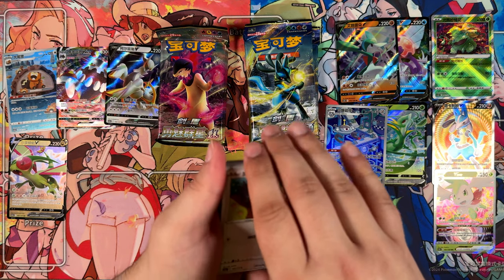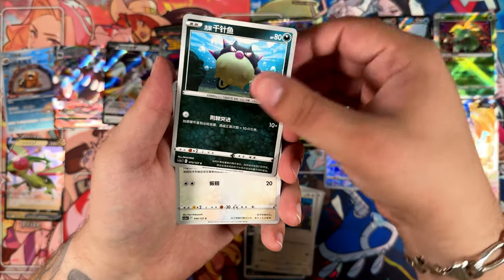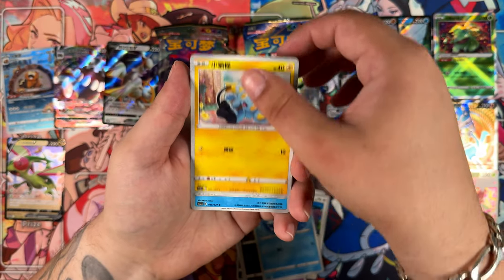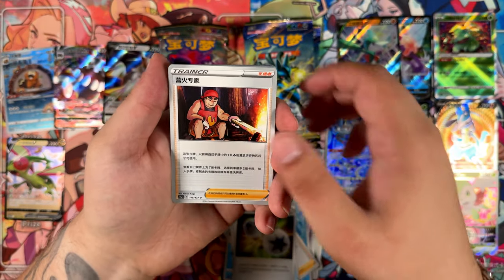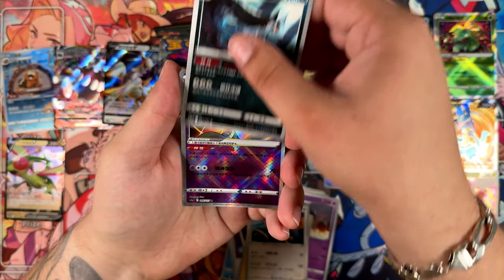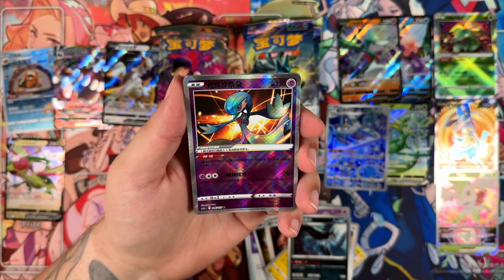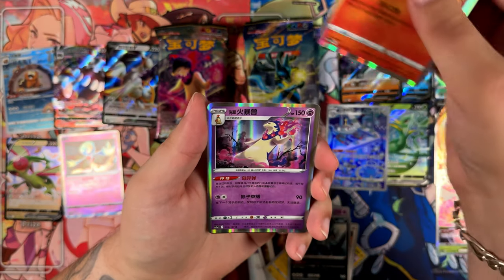It's kind of a mashup of different sets, but I guess they have to pick up the pace to get towards the Scarlet and Violet era. Because right now Mainland China is still in the Sword and Shield era, as you can see by the V cards. It shouldn't take too long until they hit the Scarlet and Violet era — we've already passed Eevee Heroes, or Evolving Skies. Here is our Radiant card, but unfortunately not one of the newer ones — I was hoping for the Eevee or the Charizard. So it does seem to be one promised Radiant card in each box.